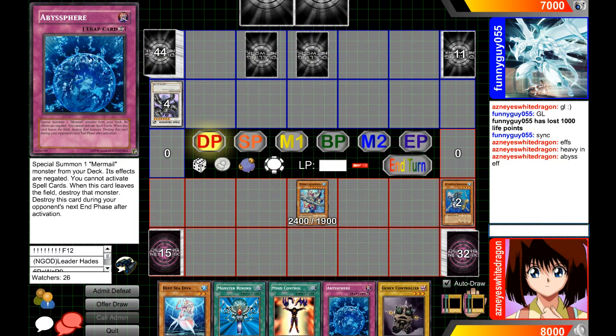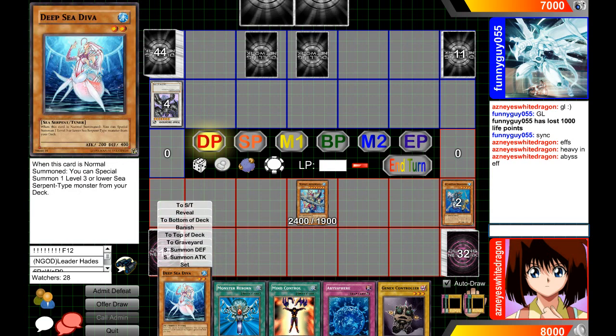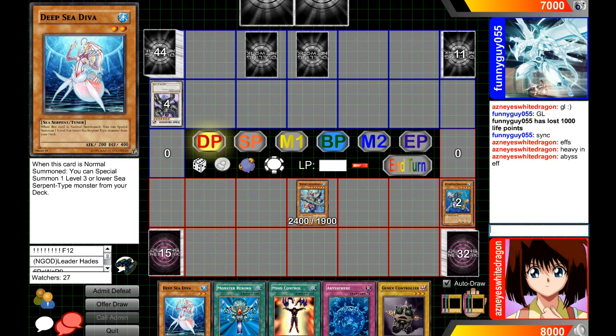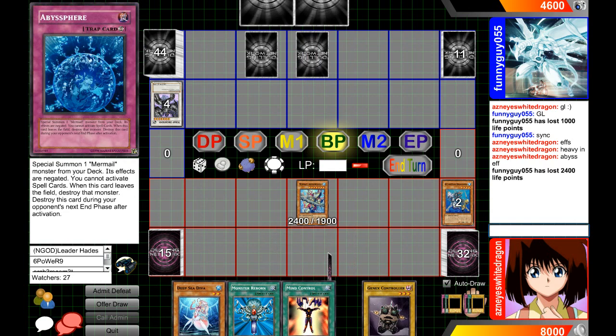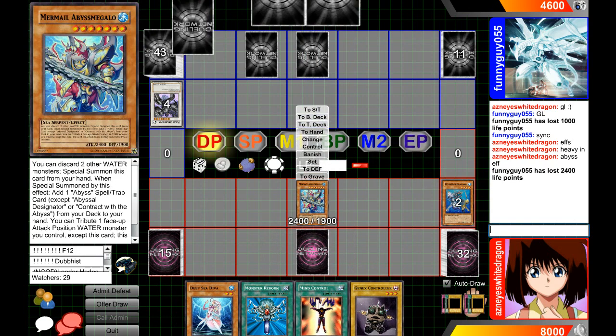Maybe I played it in blue, perhaps just had a bad hand, but you can see I still have not normal summoned. I don't really feel it's necessary to normal summon at this point. I mean I could go for a huge push and probably end up beating him by using Reborn plus Diva, but I don't really want to run into stuff that can potentially hurt, like Mirror Force. So now we are going to set this and end it right there.